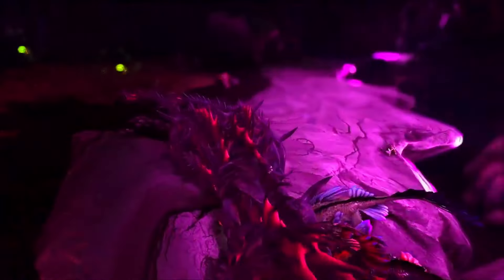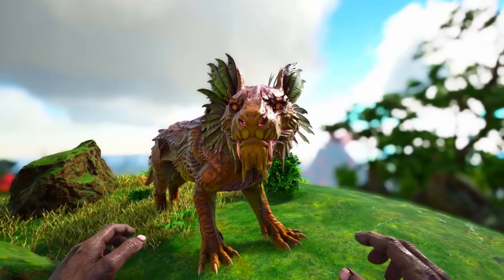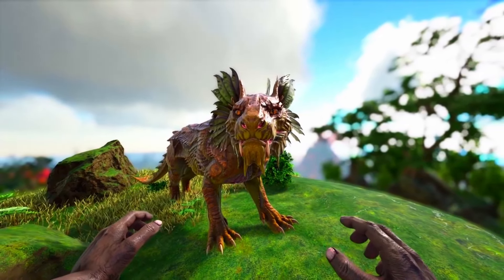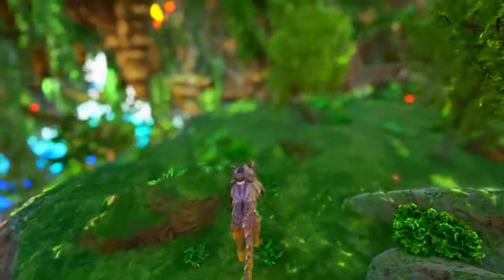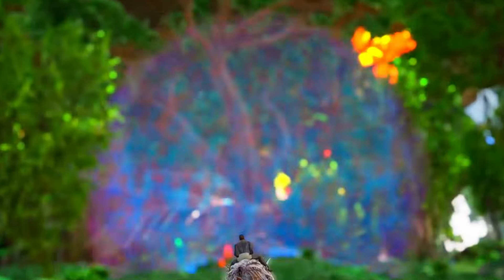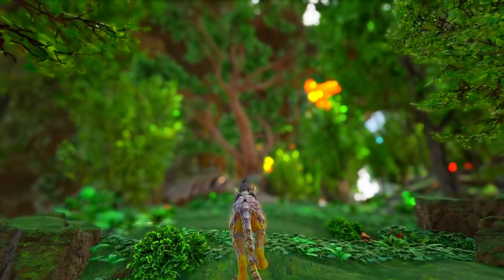In at number three we have the Shadow Mane, and this creature has to be here. The Shadow Mane is just so densely packed with all kinds of abilities it just has to make the list. In essence and in heart it is such a good creature for all things combat — it's a really good travel mount as well as it is really fast and agile, and on top of that it works really well underwater.